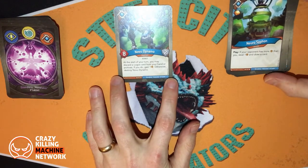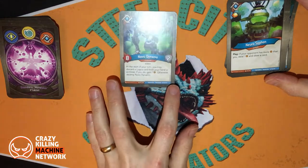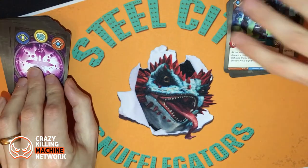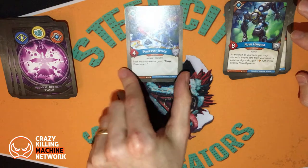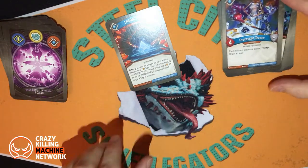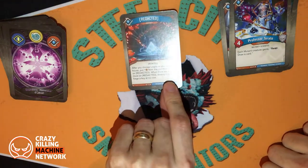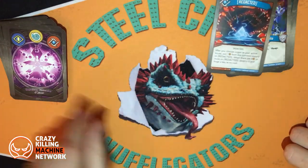Novo Dynamo, power 8, two armor. At the start of your turn you may discard a Logos card from your hand or archives — if you do, gain one. And if you don't, you must destroy Novo Dynamo. That is an interesting one. Professor Terato: each mutant creature gains reap draw card. Oh, Redacted — I like Redacted. We all know what Redacted does: after you choose Logos as an active house, put one from the common supply on Redacted. When there are four or more on Redacted, destroy it and forge your key at no cost.